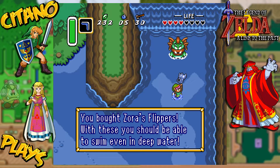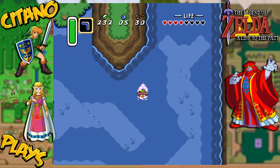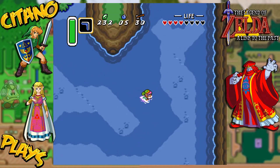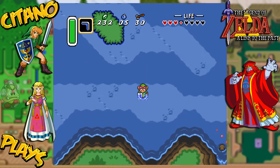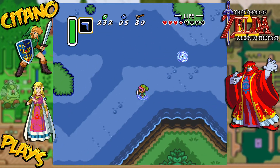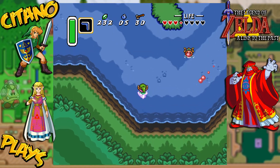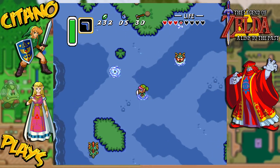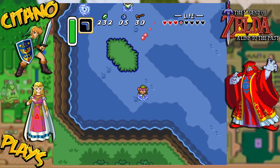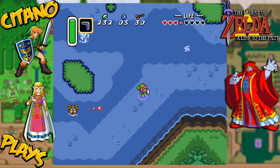We bought the Zora's flippers. With these, you should be able to swim even in deep water. See, we're going to water right now like this — we can swim. Pretty cool, right? Now I don't need to worry anymore about these waters. But be careful — when in the water, you're unable to defend yourself, you're unable to attack. You're basically completely vulnerable to whatever is going to happen to you.